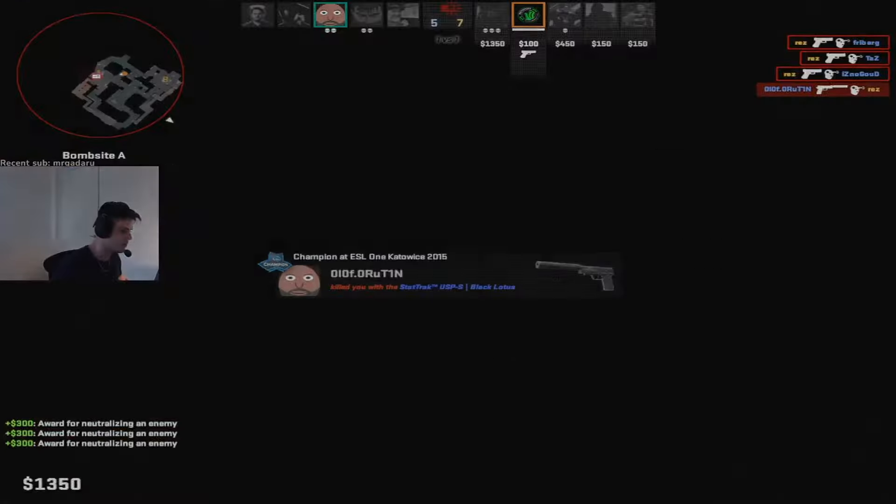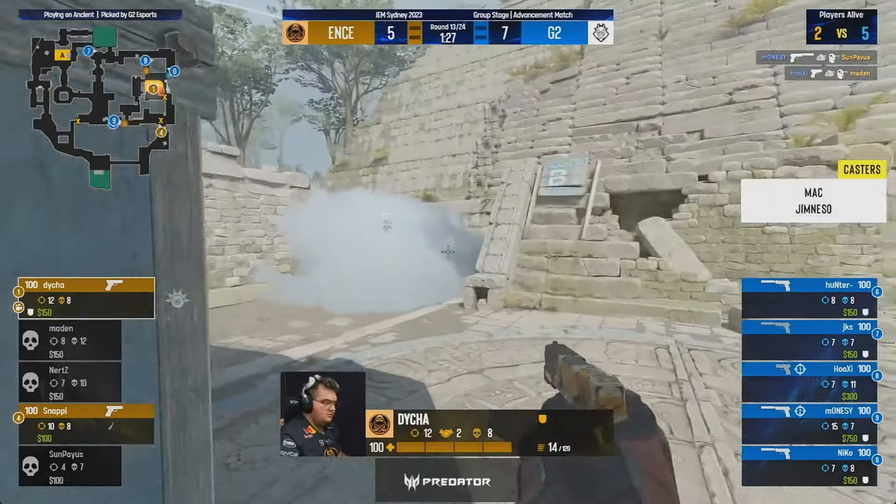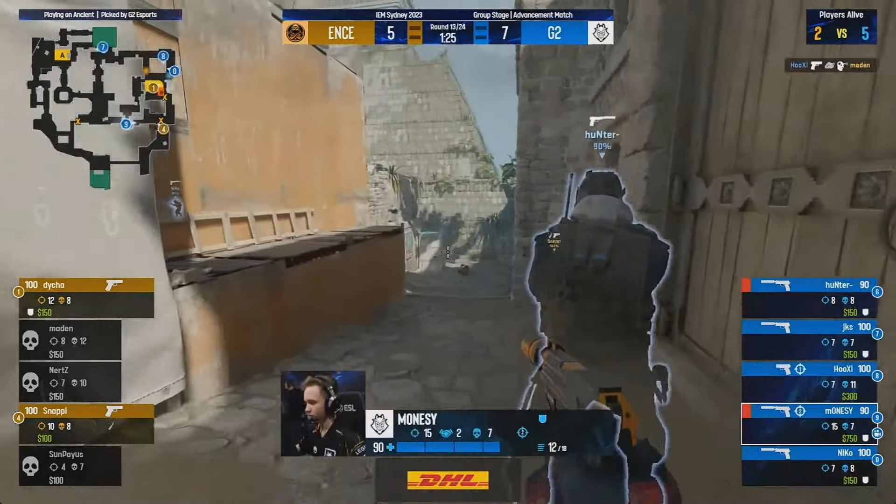1986. The Austrian military needs a new sidearm pistol — simple, compact, and reliable. Gaston Glock was up for the challenge. The new Glock 18 was light, made of plastic polymer, compact, and sported a high-capacity 17-round magazine. It was simple, having only 34 components.